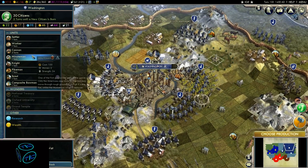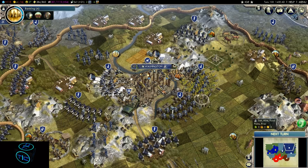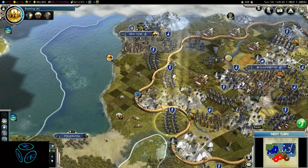Immigration is basically what the name suggests — it is citizens moving from one civilization to another. One of the civilizations is going to have a big boost, and that boost comes from happiness. Happiness is basically what pulls the citizens from one civilization to another.